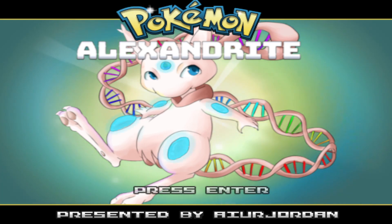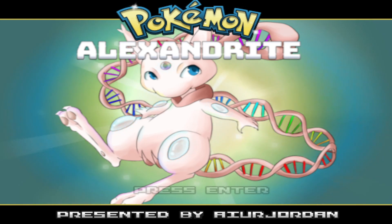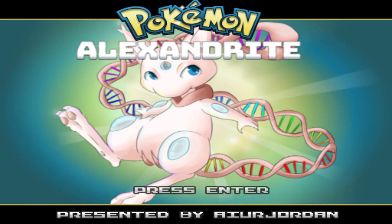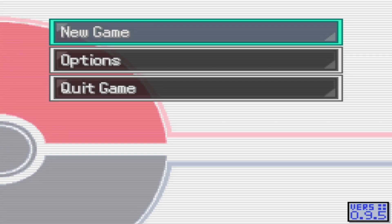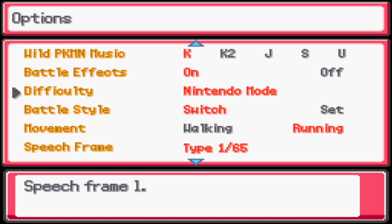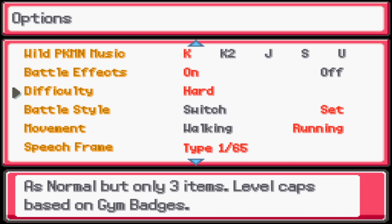Welcome to a brand new playthrough of Pokemon Alexandrite, a game found on Relic Castle. The screenshots looked interesting so we're going to play as much as we can since it's not completed — link will be down below. Checking the options: fast wild Pokemon music, battle effects on, difficulty settings include Normal with four items in trainer battles, set battle mode only, and Hard which is the same but only three items with a level cap based on gym badges.